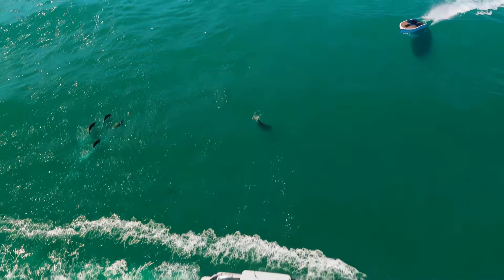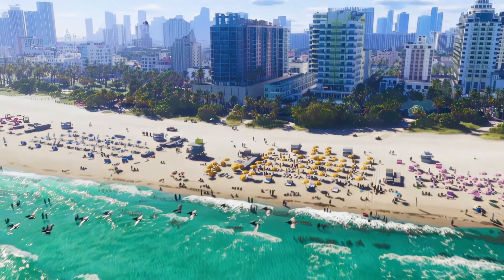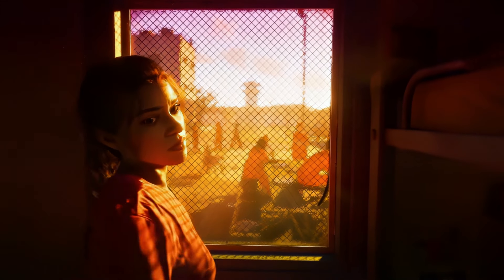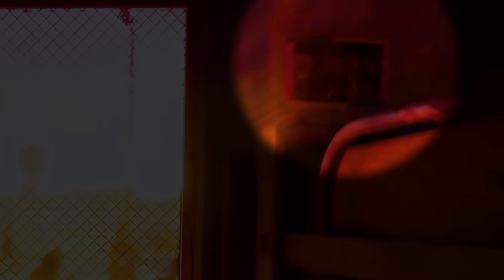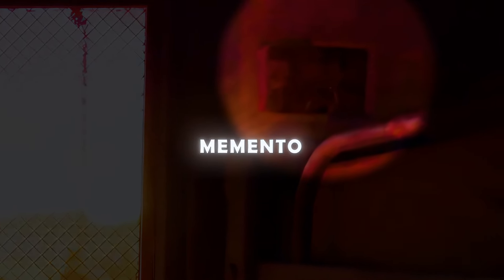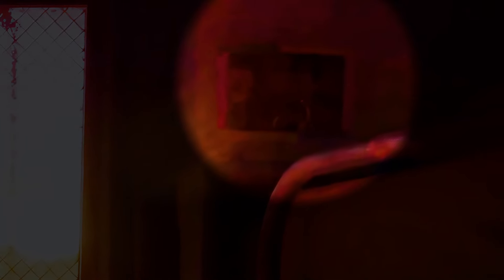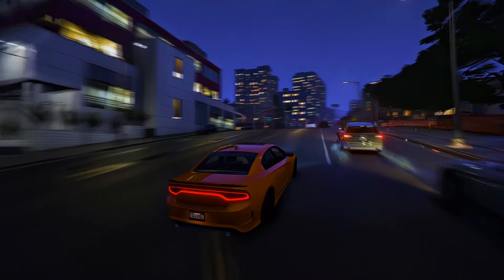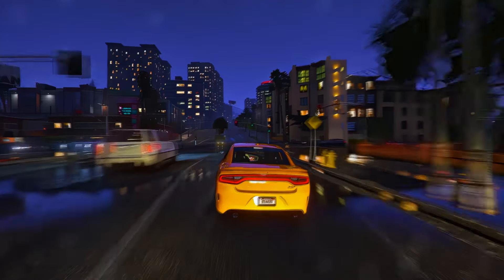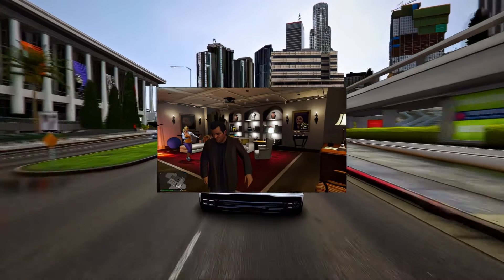We learn a bunch of new things about her background, so if you're not interested in potential spoilers, this may not be the video for you. This information is directly from Rockstar Games — the real deal. Getting into the details of Lucia's jail cell, let's focus on those newspaper clippings. There are two distinct white clippings with black text. One appears to have a portrait — it might resemble a modern-day wanted poster, showcasing the story of Lucia's alleged crime with a visual representation of what she's accused of.